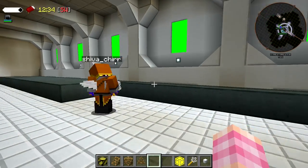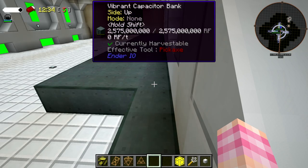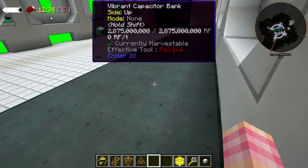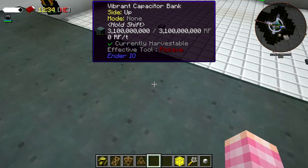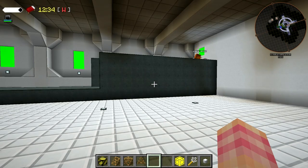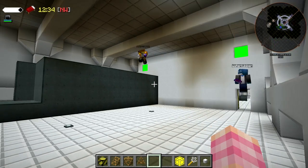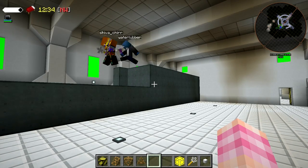How did we do our lube tank in the let's play? I think we just used mystic pipes. Hey, the mystic pipes are still in here. This is just the first level — there's already 3 billion RF storage in there. Only 6 billion? That's nothing.